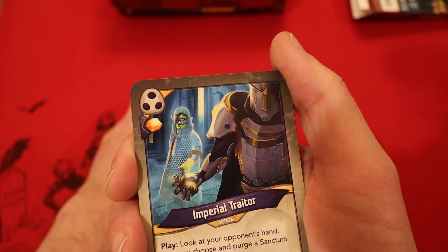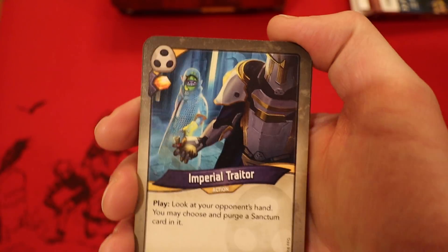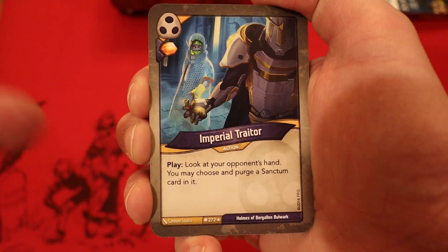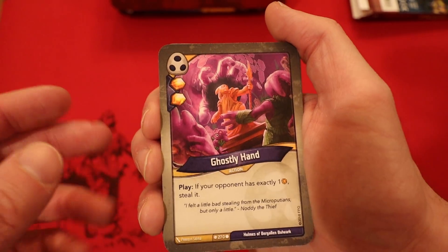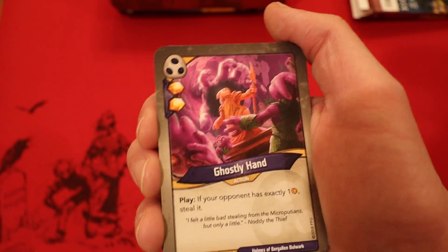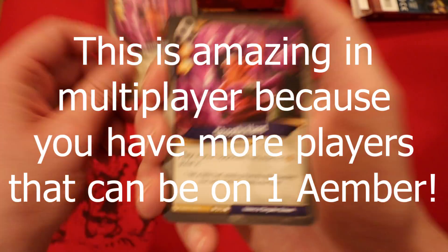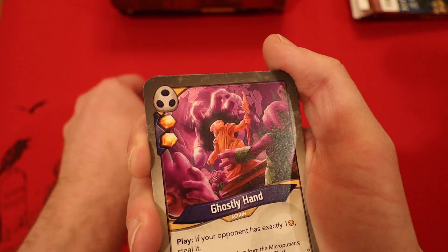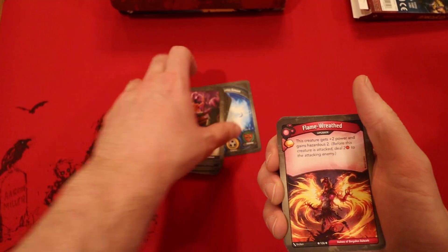April Traitor — how many rares are in here? It's an Amber. Look at your opponent's hand — you may choose and purge a Sanctum card in it. Very conditional card, but thank God they gave you an Amber with it. When the conditions are met, purging is very powerful. Ghostly Hand — two Amber whenever you play it. If your opponent has exactly one Amber, you get to steal it, so this is basically a three Amber card. Two Ghostly Hands — oh my God. Three Ghostly Hands — no way! This is so amazing. I can't wait to play this deck. What a strong finish to Shadows.